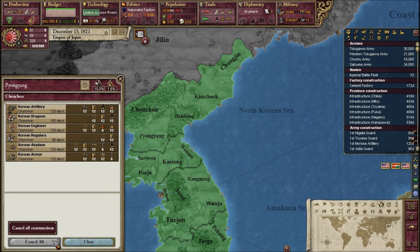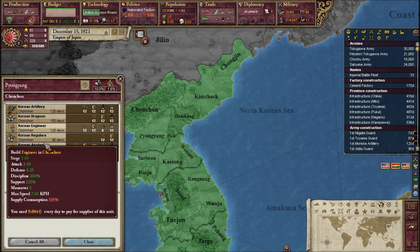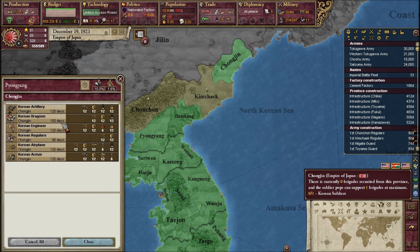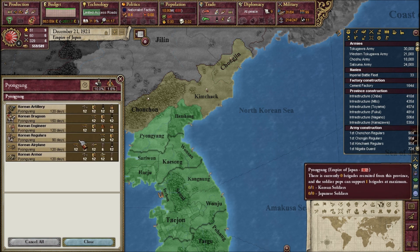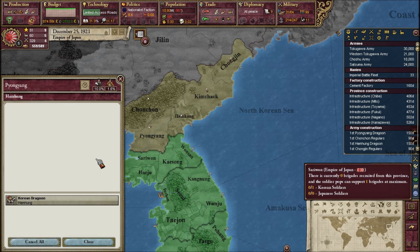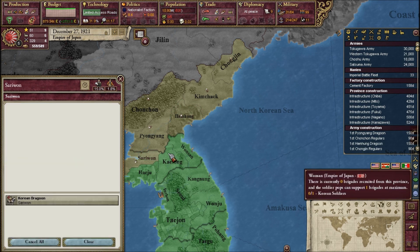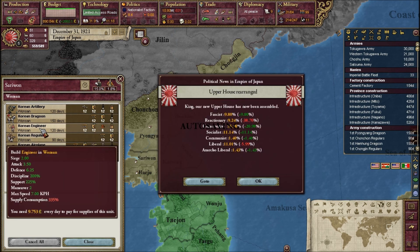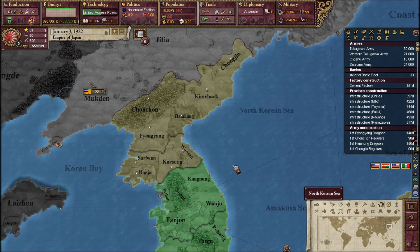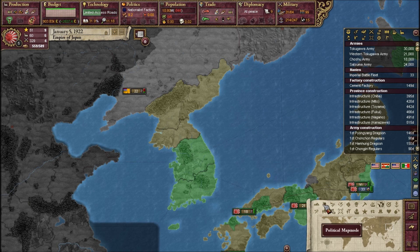We can also build an army in Korea — definitely cavalry and artillery. Let's get some Korean regulars as well. We'll build troops in North Korea and wait. We should also build troops in Taiwan — just some regulars with artillery along with them.